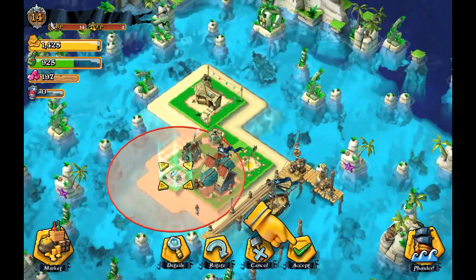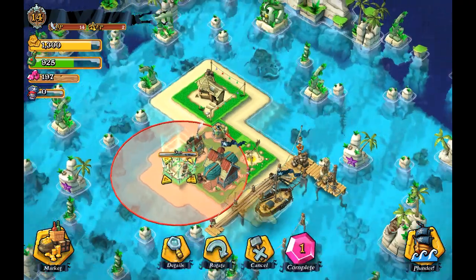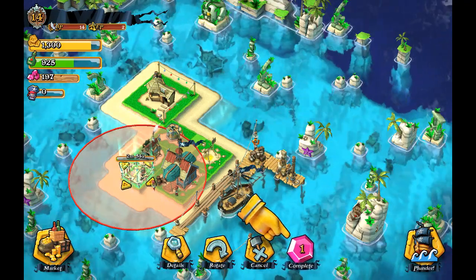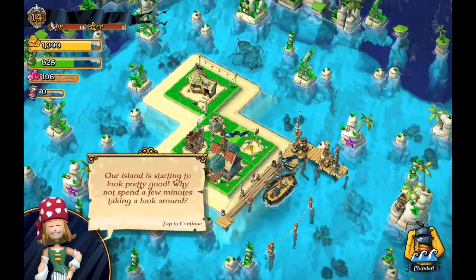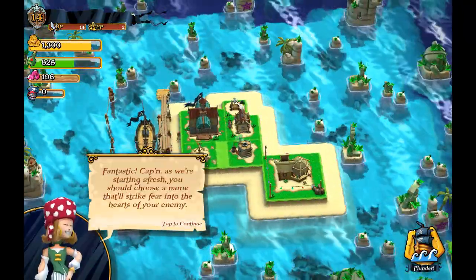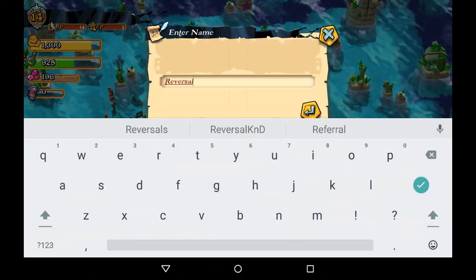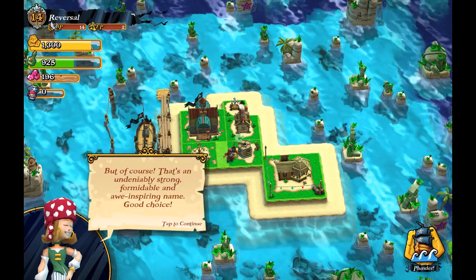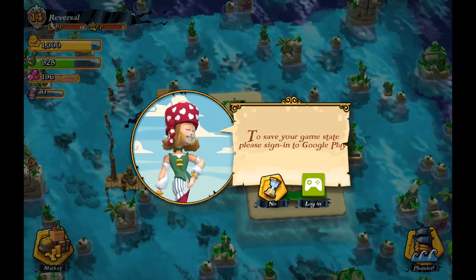I want to be putting this cannon in the center of the map, so I want to probably move something to the side. Doesn't seem like I can move anything, and they want me to spend more gems — no. Our island looks pretty good. Now it explains the rotating mechanics. A name that strikes fear in the enemies: Reversal, of course. Reversal is striking fear in the enemies and it's not taken — that is awesome. That is an undeniably strong, formidable, and awe-inspiring name.